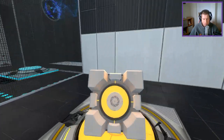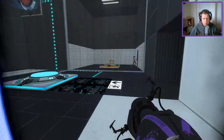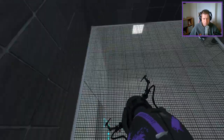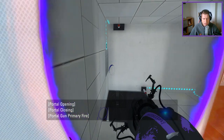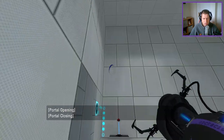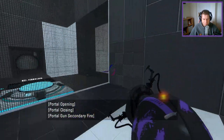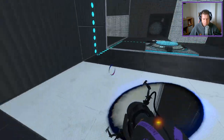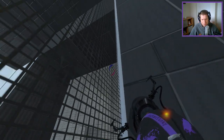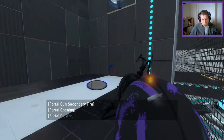Let's go and put the cube on the button. This will give us a permanent portal gun for the time being. And I believe... Looks like we may have some flinging to do. On the assumption I can see the ceiling — I don't need to see the ceiling, actually. Specifically.